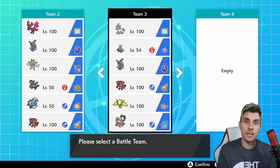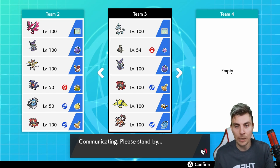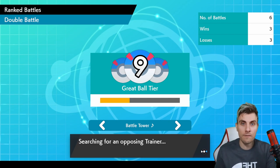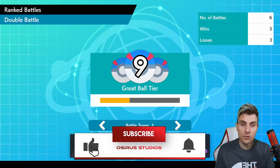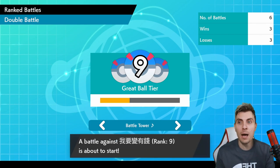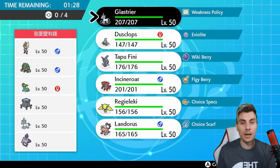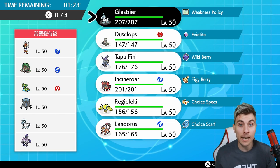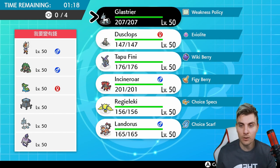We'll get into the details of the team as we play a couple of games as we normally do. There will be a rental team at the end of the episode and a Pokemon code in the description. Without further ado, let's hop into it - and as always, if you enjoy this content please drop a like, consider subscribing, and turn on notifications. We've got a bunch of new teams to feature in Series 7, and I'd love to hear what new combinations and favorite Pokemon you've been using in the format.